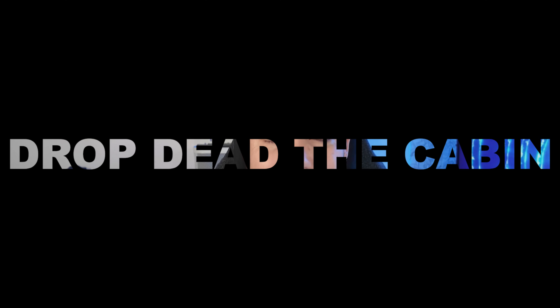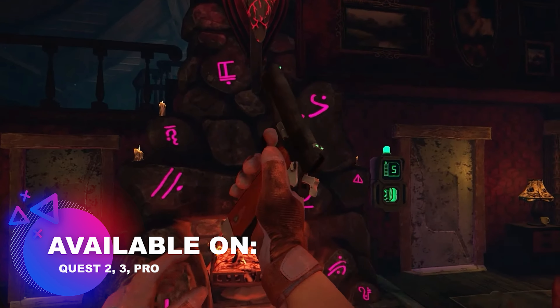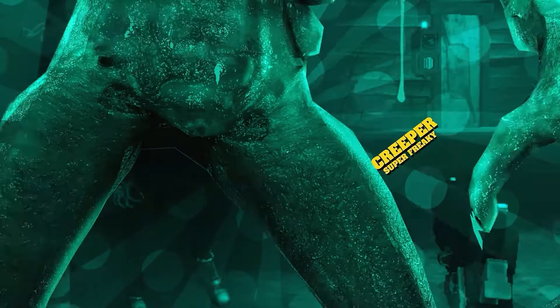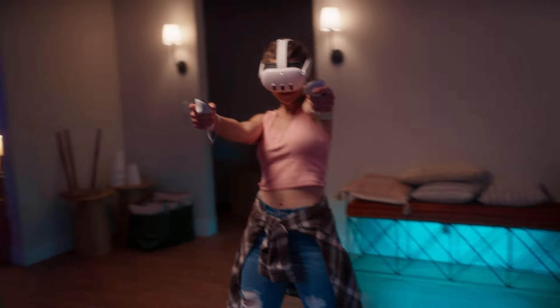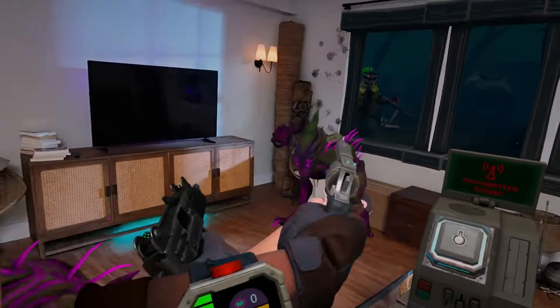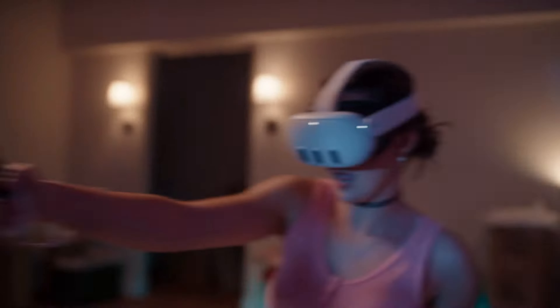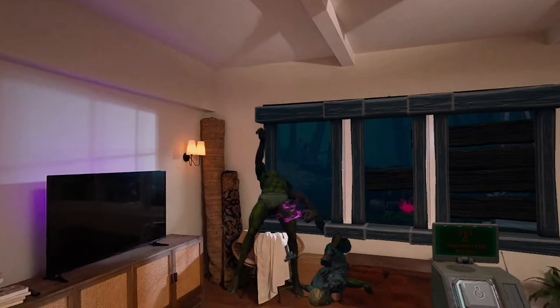Then we have Drop Dead: The Cabin, which is awesome for two reasons. In multiplayer — solo or with friends — you defend the cabin by refilling batteries to stay alive for a set period against many different types of enemies. On top of that it also has probably one of the best mixed reality modes on Quest: you turn your own room into the cabin, placing windows and doors around you, and zombies try to break into your actual house. You even get leeches growing on your walls that jump out and attach to your hand — it's definitely one of the best mixed reality experiences on Quest 3.